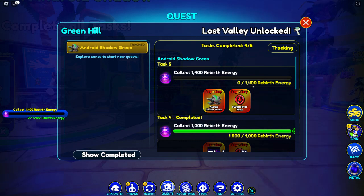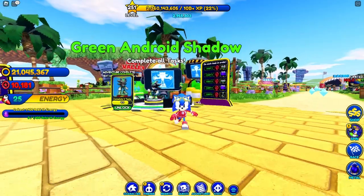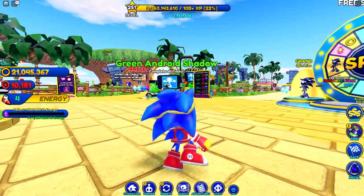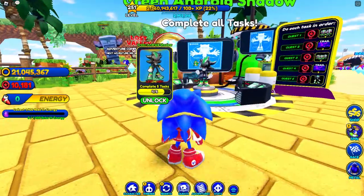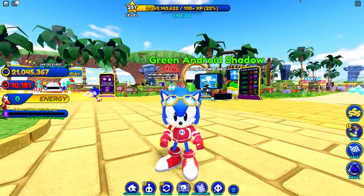I knew it — it's again rebirth energy, but 1400 this time to unlock Android Shadow Green, plus 500 red star rings. I wish you could use a hoverboard or something because this is hard. But it's kind of worth it. I also just noticed the numbers on his shoes — 91 — that's sick. I'm gonna grind 1400. See you when I'm done.